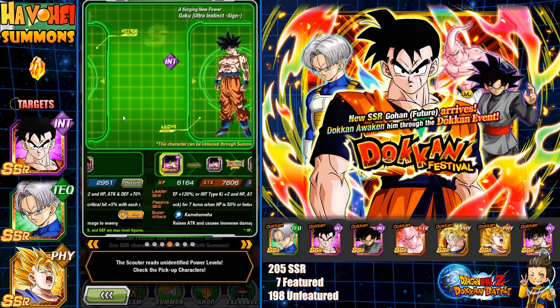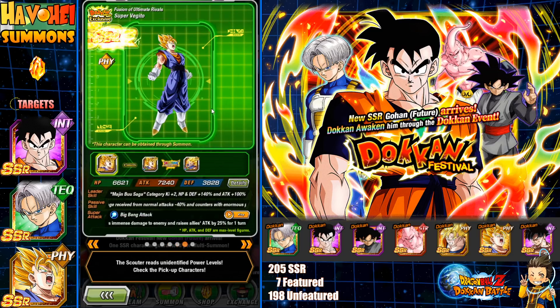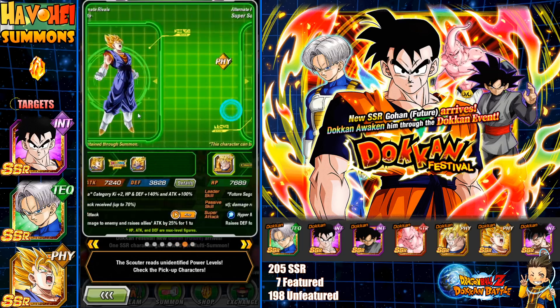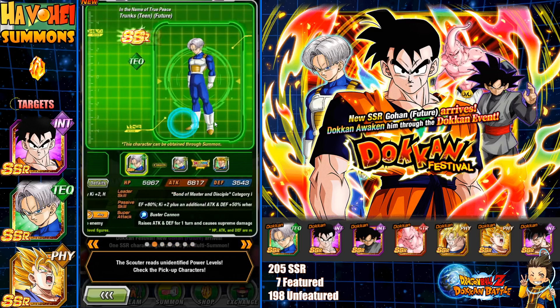They definitely should have thought a little bit more about it because a lot of people are going to be skipping this banner anyway. You get INT Goku Black, transforming Buu, Super Vegito — this is one of the worst Dokkan Festival exclusives they ever did with this Super Saiyan Future Gohan. He killed it without a secondary leader and he's just not very good.